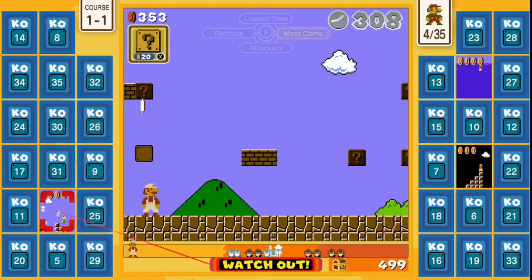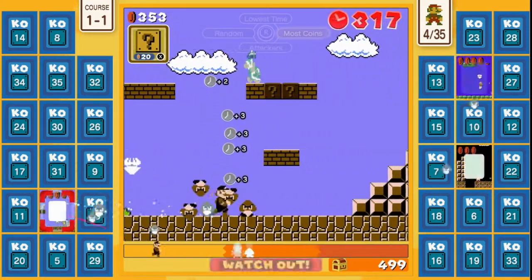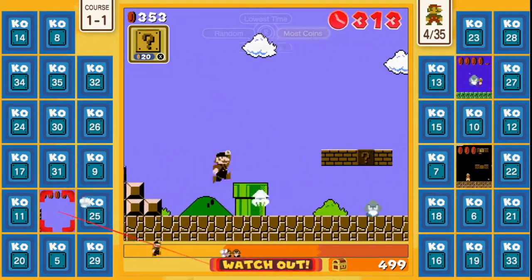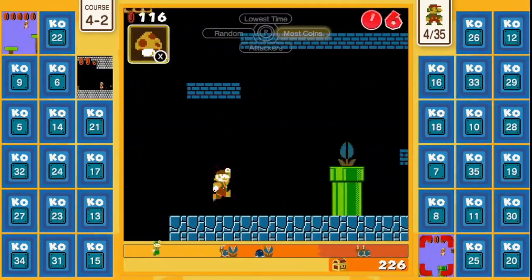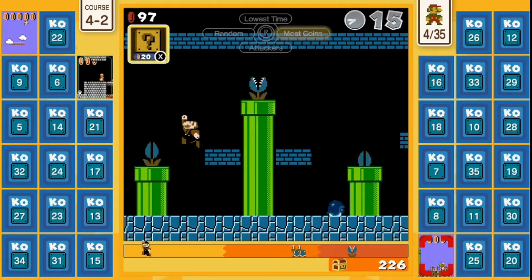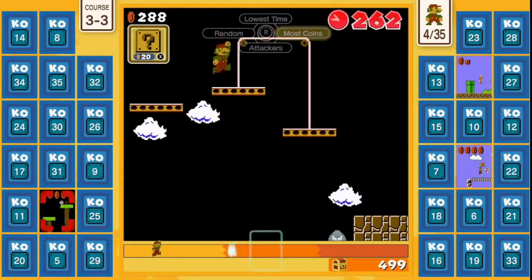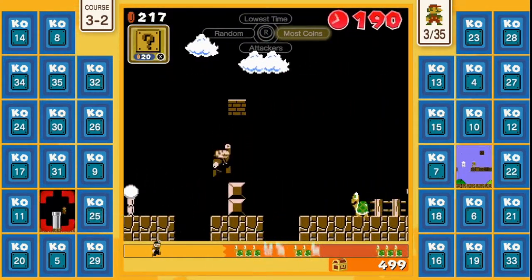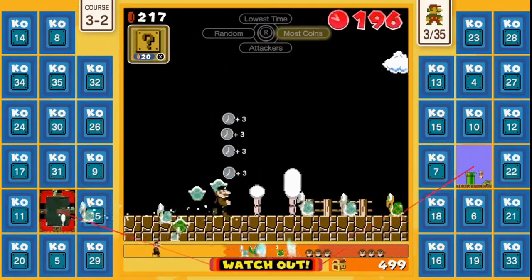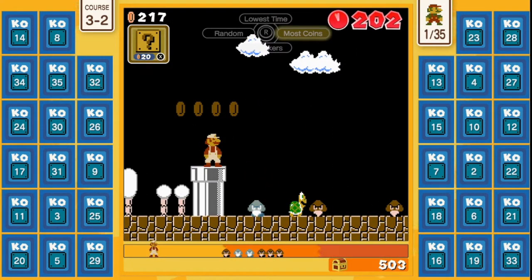Eventually the timer will turn red and begin to count down quicker. At this point, you must switch your priorities from coins to time. Stomp as many enemies as you can, or use a star to build up your time. If you work fast enough, you should be able to break even or close enough. If you find yourself running low on time, start spamming X to trigger your item roulette — you'll either stack items for more time, or you'll get a star or POW, which will eliminate enemies and beef up your time bank. Emphasize getting through the stages as quickly as possible to get the level completion time bonus. In the end, it all comes down to how much time you have compared to how much time your opponent has. If you follow these tips, more often than not, you'll be the one who comes out on top.